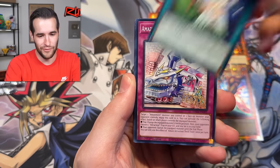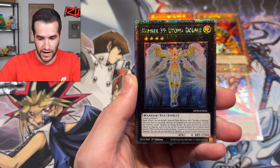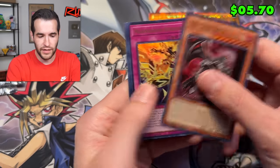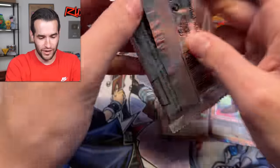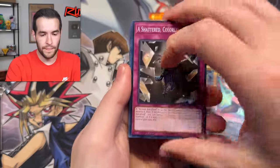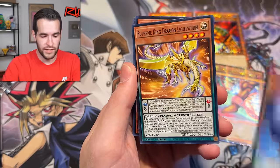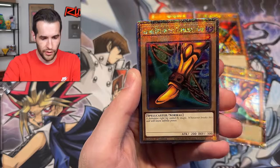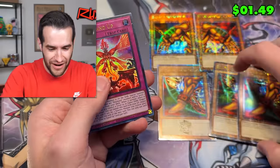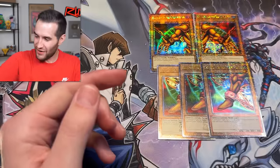This is a heck of a way to end this opening. Firewall Phantom, there's a token that is a misprint, and a Number 39 Utopia Double. Can we get a little clumping here into Blue-Eyes or Dark Magician Girl? Two more packs left - make sure you subscribe if you have not already, because 250K is coming up soon. Another error card - it's got three right legs! What is wrong with Exodia? He can't walk, man.